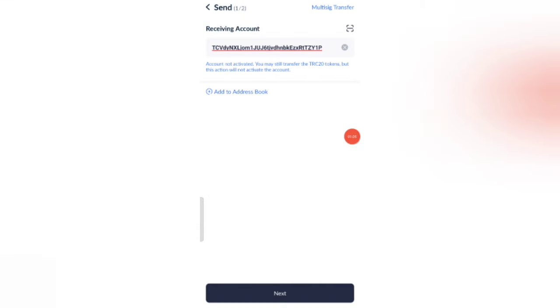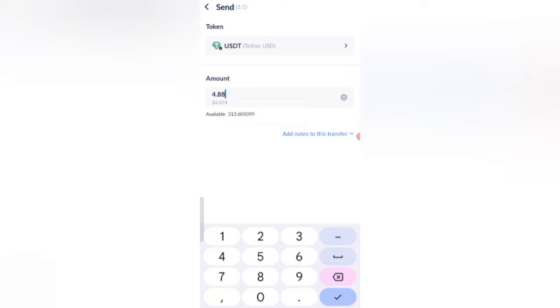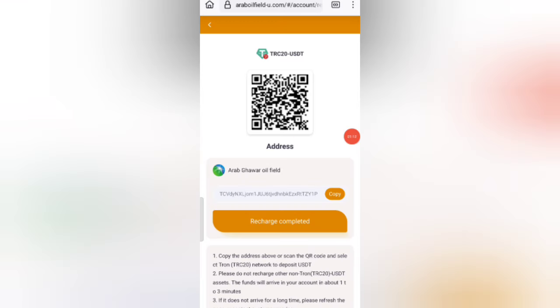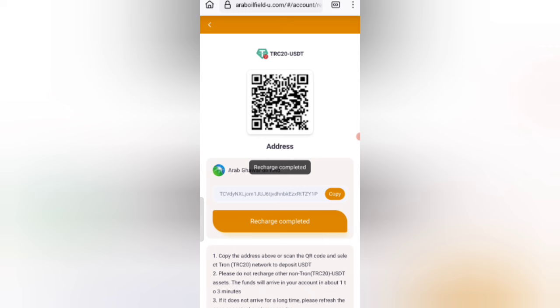Enter your address here, then click to send. As you can see on the screen, I am depositing 8 USD. I have already sent the amount. After clicking recharge completed, your amount will be added to the website.